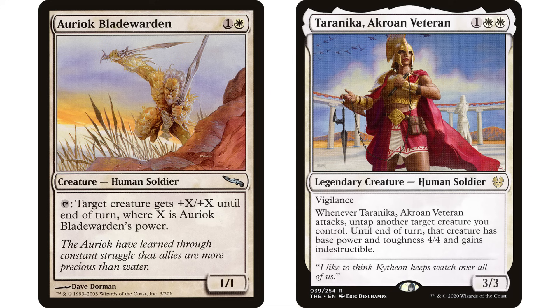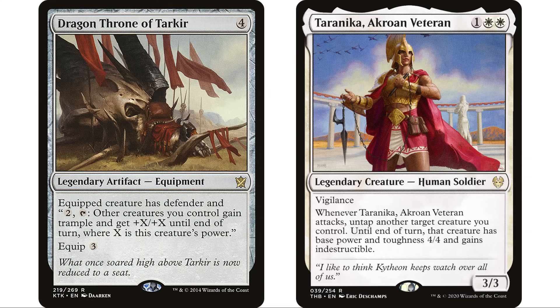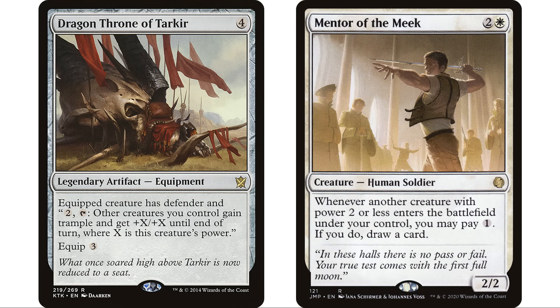Dragon Throne of Tarkir fits here — four mana equipment: equipped creature has defender, and pay two tap to give other creatures you control trample and +X/+X where X is this creature's power. Equip it on a two two you don't want attacking, pay two and tap to give our team trample and +2/+2. Then use Taranika's ability on that creature — untap it, now it's a four four. We use the ability again and give our entire team another +4/+4 — that's +6/+6 trample to our whole team.